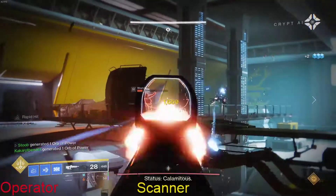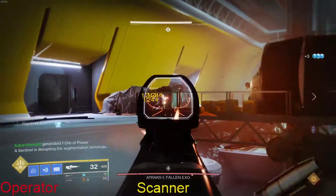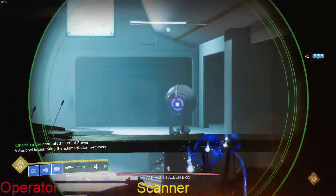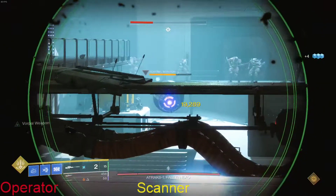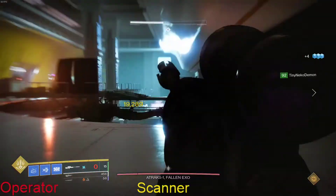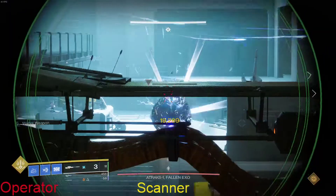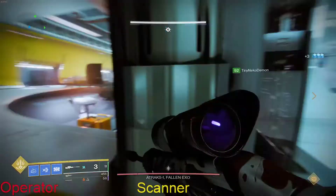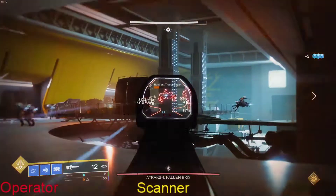Teams are going to be split up into threes — three downstairs where I am and three will go into space. Shortly after the encounter starts, pods will come down to the back or front of the room depending on your perspective, and three people go up to space.